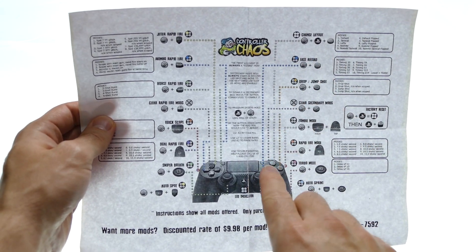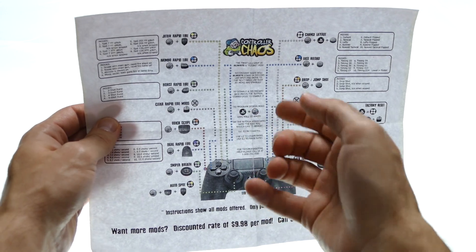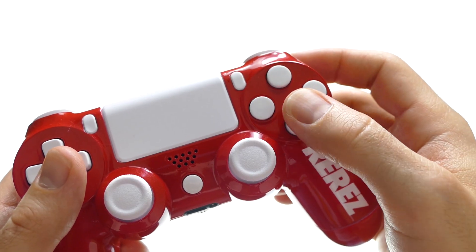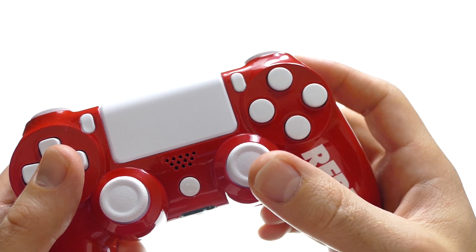Maybe some people can memorize all those inputs, but for me the extra functionality just didn't work. The controller itself feels really good in your hands because it essentially is a PlayStation 4 controller with painted parts. I appreciate the glossy coating — I remember painting controllers years ago and your hands would look like you strangled a cartoon character from all the color rubbing off. This doesn't feel like that'll happen.